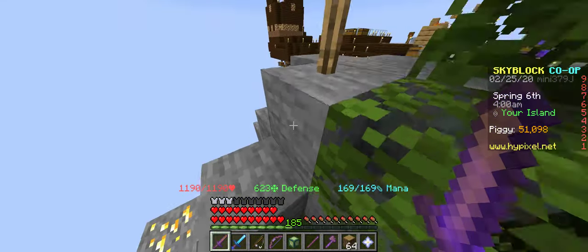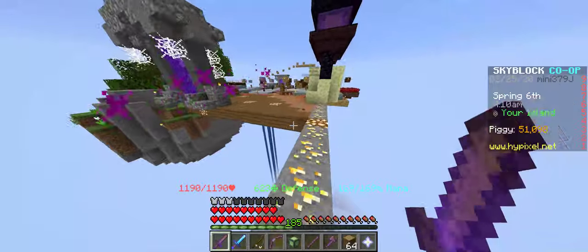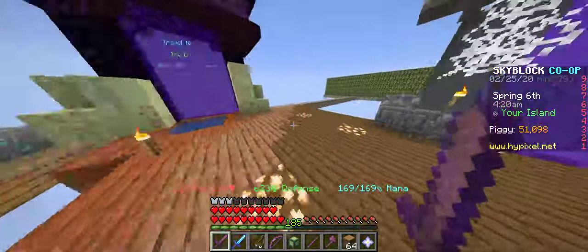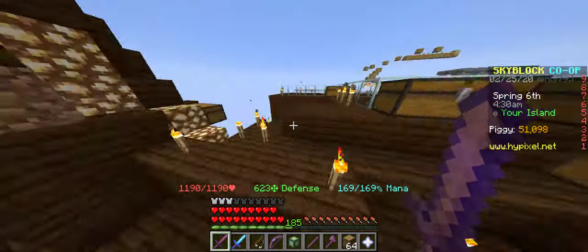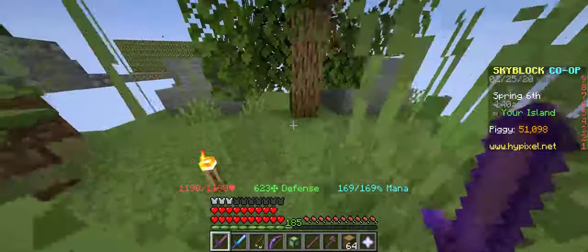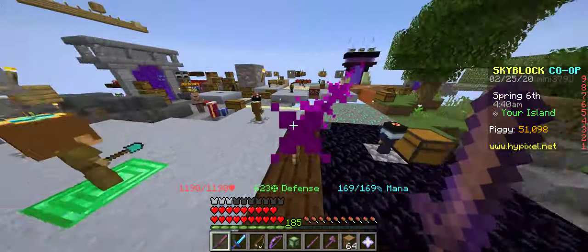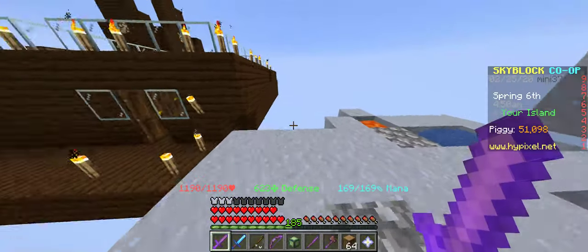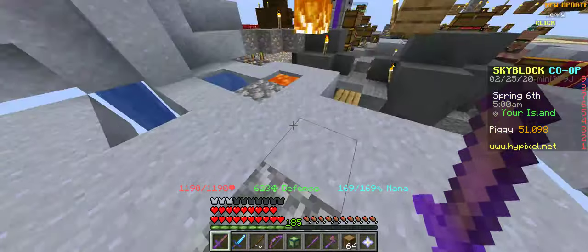The next money making method is enchanted lava buckets or supercompactors — this method is more of an AFK method. You just place many minions, either cobblestone minions or coal minions, on your island. For supercompactors, I'd recommend cobblestone minions. There's a little trick: when you place a cobblestone minion next to a cobblestone generator, the minion will say 'not the perfect location' but you just don't care. The cobblestone minion normally takes 10 seconds to destroy a block and 10 seconds to place it back, so it digs up one cobblestone every 20 seconds.